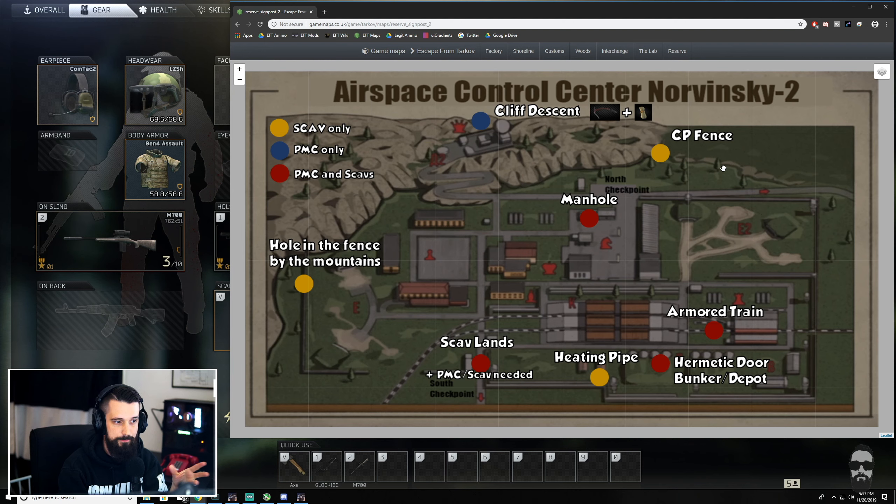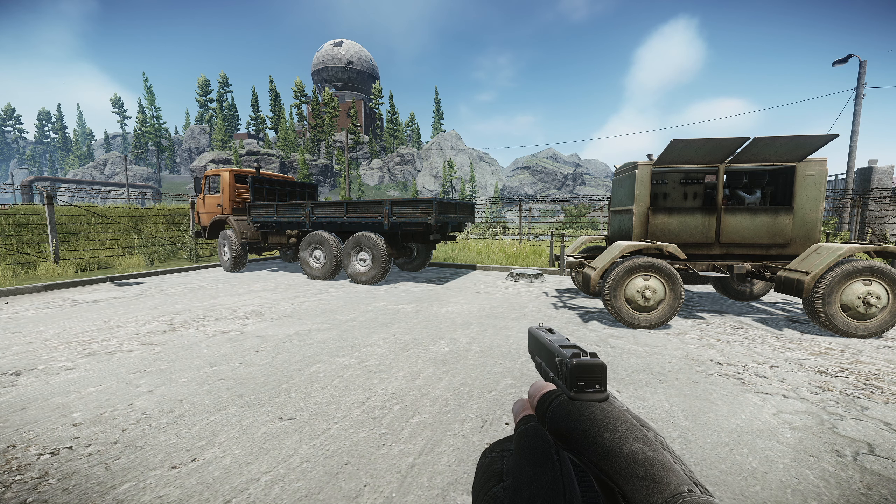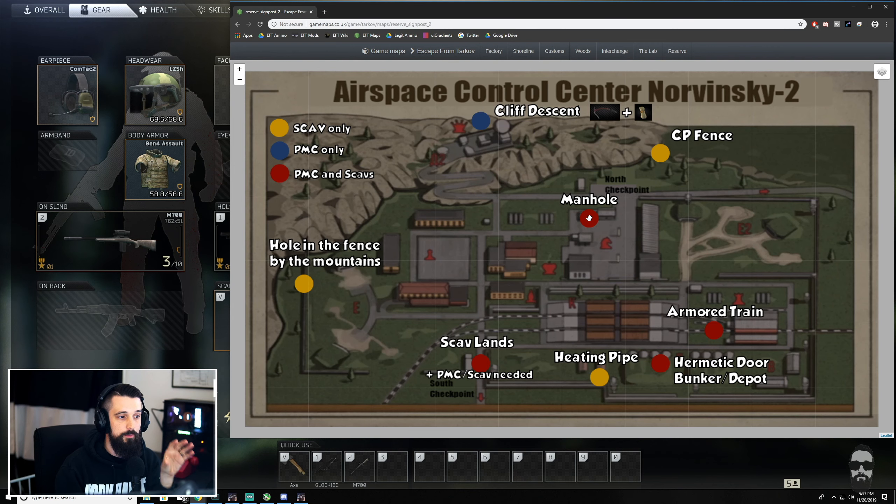Around the back there's another scav CP Fence extract on this side of the map — same thing, just walk up to it and you'll start to extract. The last extraction is the Manhole, located in the middle near the parking garages. Similar to the vents on Terra Group Labs, you cannot be wearing a backpack at all to use it. So if you're hurt and need to get out fast, ditch your backpack and extract. Be warned though — the dome has a phenomenal line of sight on the manhole, so especially early in a raid check up there before extracting or you could get sniped.